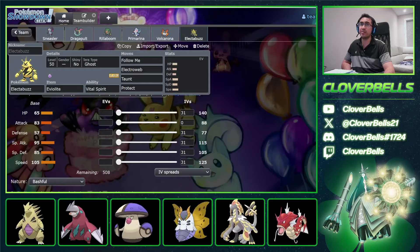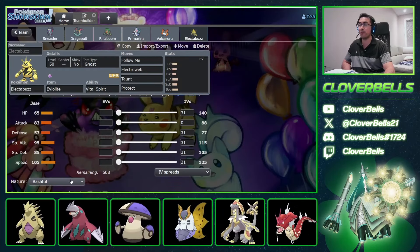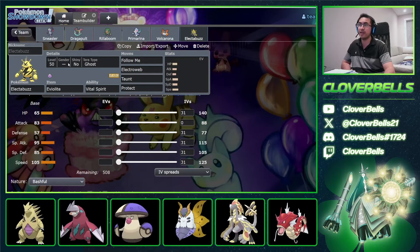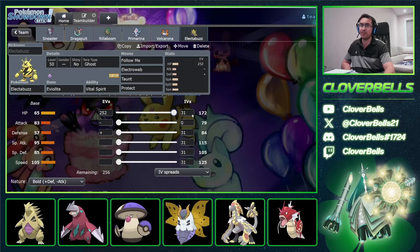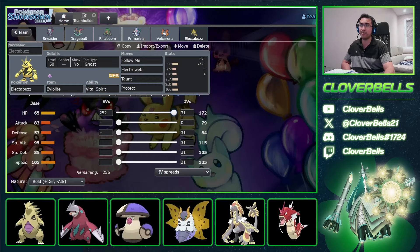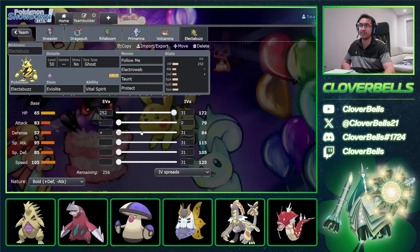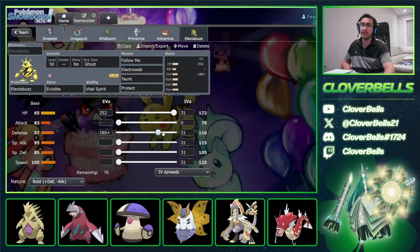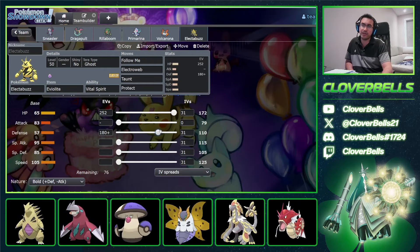Starting with Electabuzz — going full bulk here since this is a support Pokemon that just needs to stay on the field and be annoying with Follow Me and Electrowebs. Let's go Eviolite. The physical defense isn't great, but special defense is not bad. The speed actually helps a little depending on the circumstance — we want to invest into this defense. Let's go to the second EV bump here, which I believe is at 80 investment. This is actually the third bump — the first was at 20, then 80, then right here at 180.